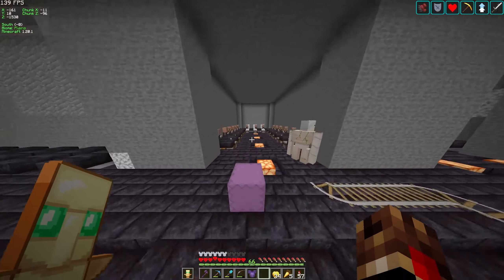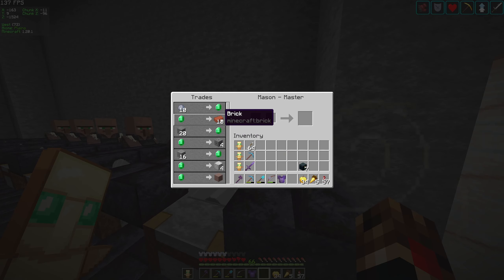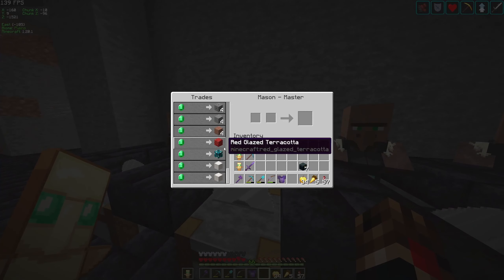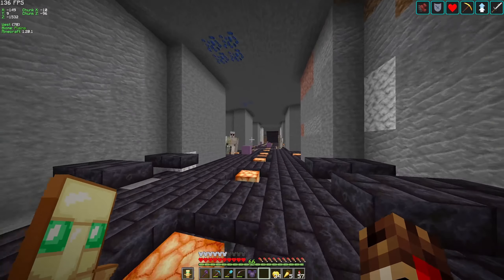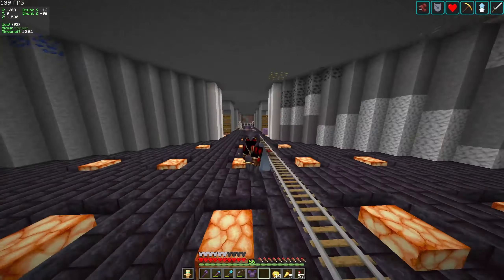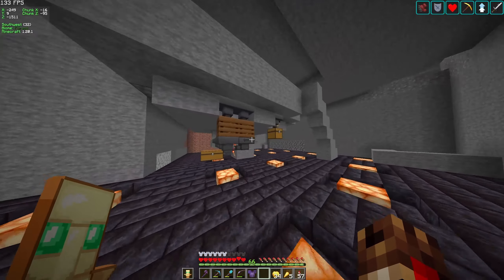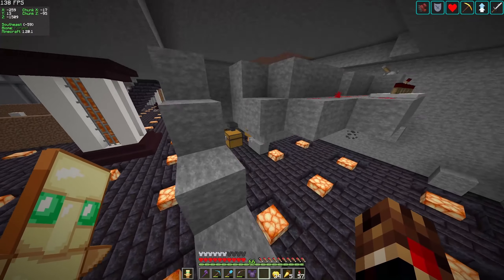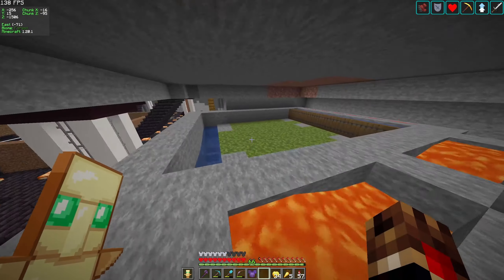Right over here we have all of our enchanted book villagers: efficiency 5, unbreaking 3, silk touch, fortune, mending, protection, fire protection, and so on — armor enchants and pickaxe enchants. On this side I'm going to have sharpness 5, looting 3, sweeping edge 3, power 5, infinity, punch, and villagers of that sort. Over here are all our clerics with a redstone trade so I never have to go mining for redstone again. On this side are the quartz villagers so we never have to mine quartz, and they also offer terracotta, bricks, and various colored terracotta.